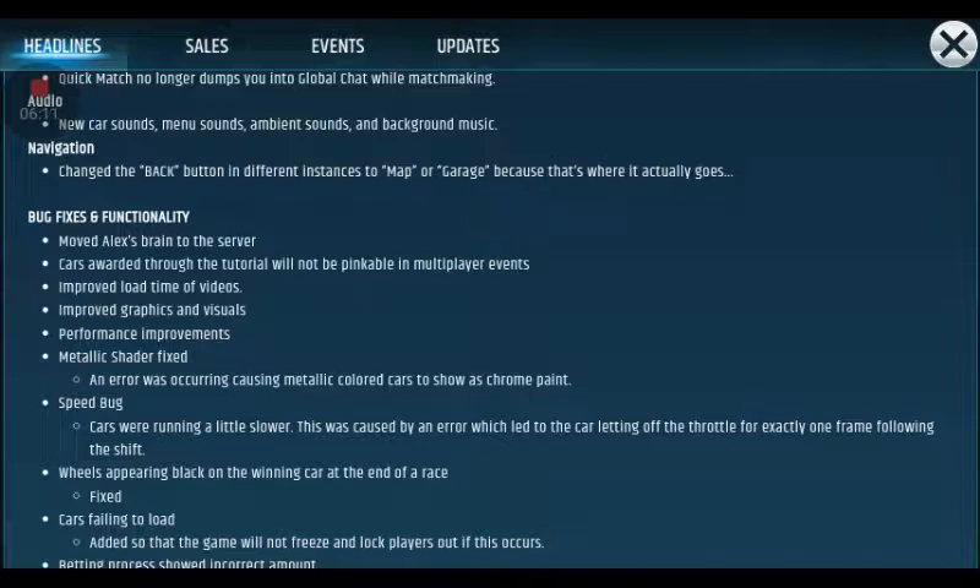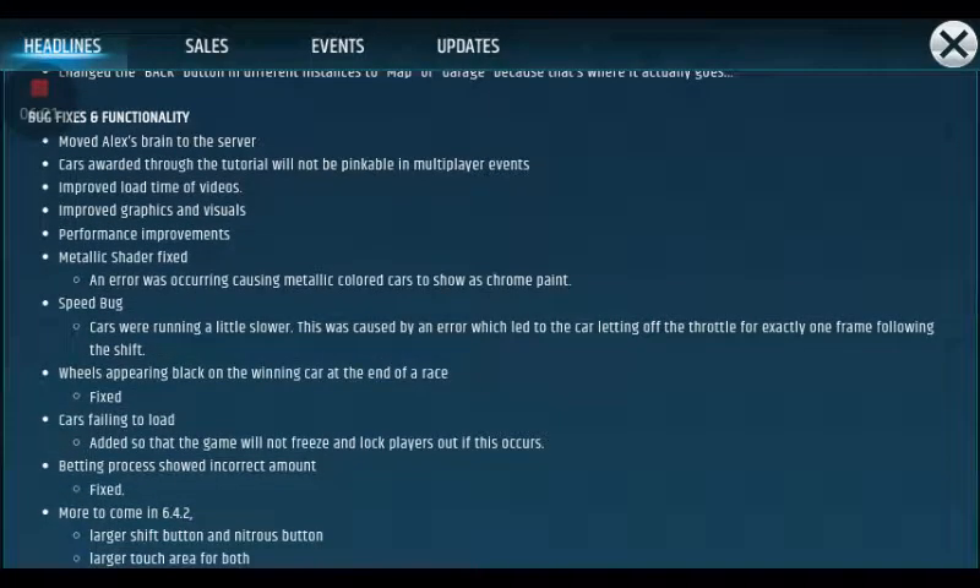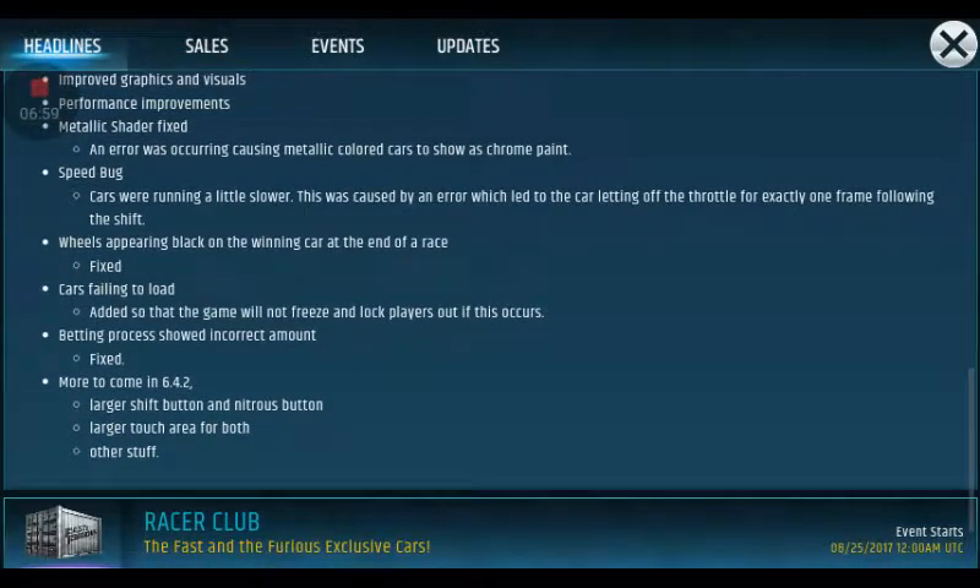Improved load time of the videos. Graphics — no, they actually made it worse. Performance improvements: metallic shader fixed — an error was causing metallic colored cars to show as chrome paint. Speed bug: cars were running a little slower, caused by the car letting off the throttle for exactly one frame following a shift. Wheels appearing black on the winning car at the end of the race. Cars failing to load: the game will no longer freeze and lock players out if this occurs. Betting process showed incorrect amounts.